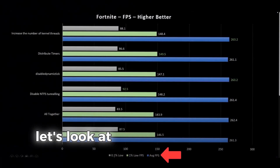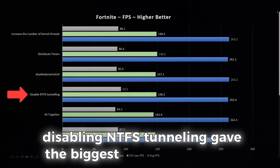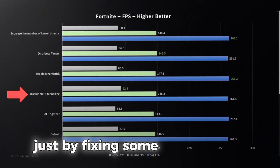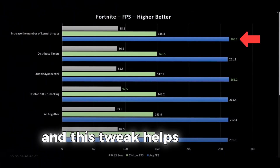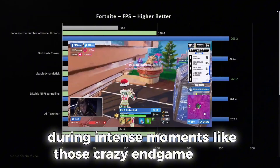Let's talk FPS gains. Looking at the average FPS and the 1% low numbers, disabling NTFS tunneling gives the biggest average FPS boost — a 7% to 2% increase in smoothness, just by fixing some Windows files. Next, kernel threads hit 263 peak, which is the highest, and this tweak helps your CPU handle certain frame spikes during intense moments, like those crazy endgame fights.